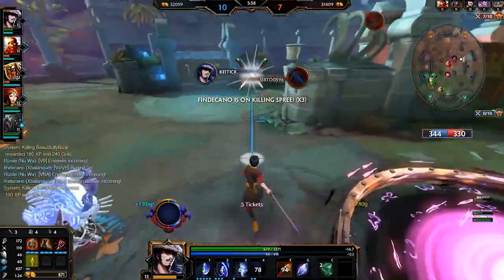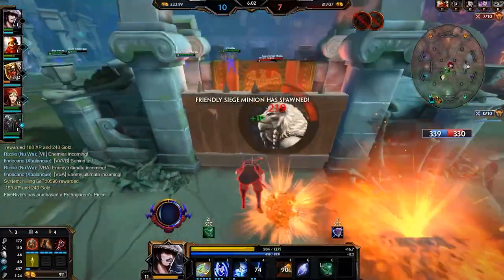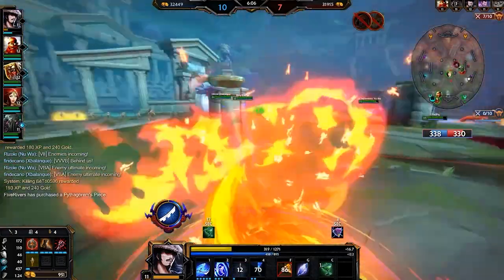The second ability is a cone attack divided into 3 different triangles. If you hit an enemy god in the middle triangle, it will pull that god towards you — or any enemy that's caught will get pulled towards you.